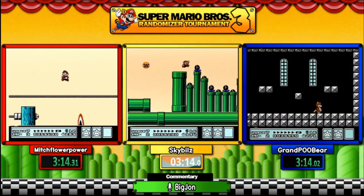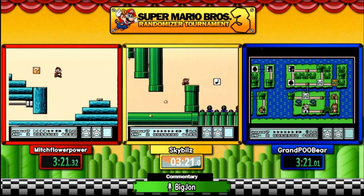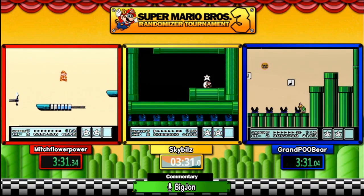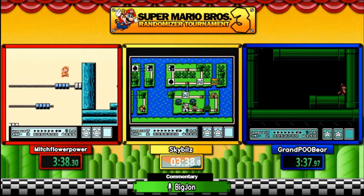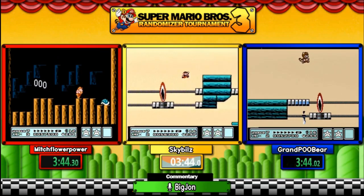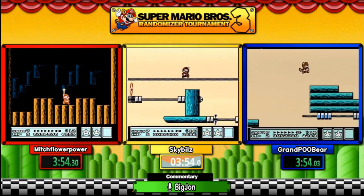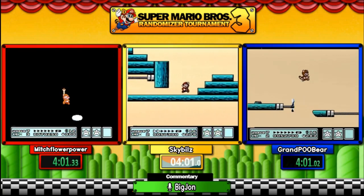Mitch is on the first airship with a slight lead right now, and the airship has no auto-scroll so we can get through these very quickly — especially like World Four's airship which is very slow. He's going to find a power-up and get a fire flower, a very desirable power-up in a Mario 3 run. They're both going to pick up that star down there, playing the same seed. Mitch is on the final fight with Boom Boom.